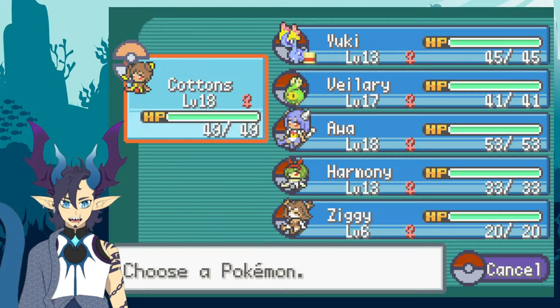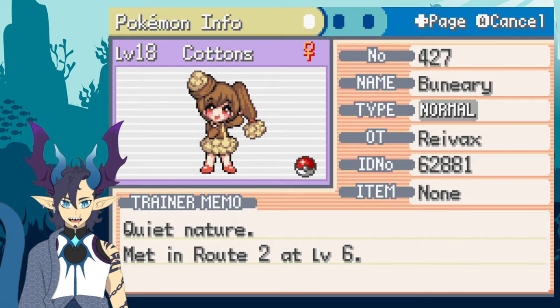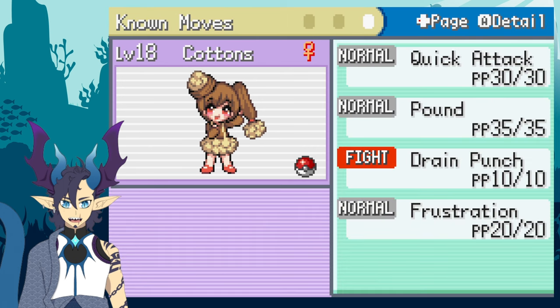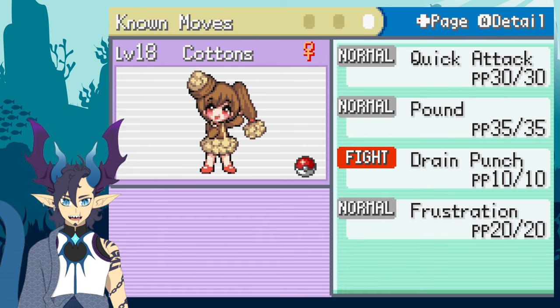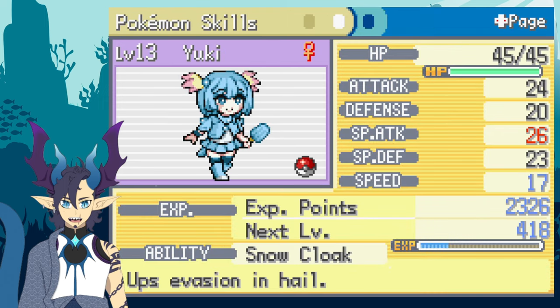Here's my team so far: We finally made it through Mount Moon. Cottons is at level 18 and I've decided to keep her as one of my main Pokémon — she'll be my Fighting-type. I can get her Mega Evolution so she'll be able to hit Ghost-types, which I believe is her ability as a Mega. I gave her Drain Punch. Yuki has also joined the party — she's an Amaura, a Rock/Ice type.